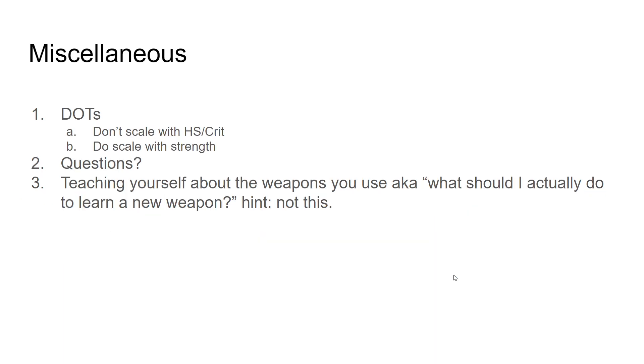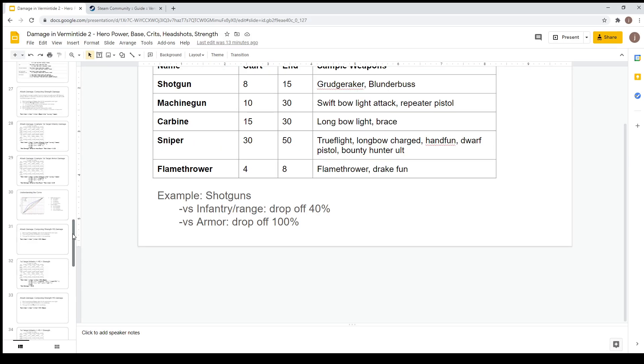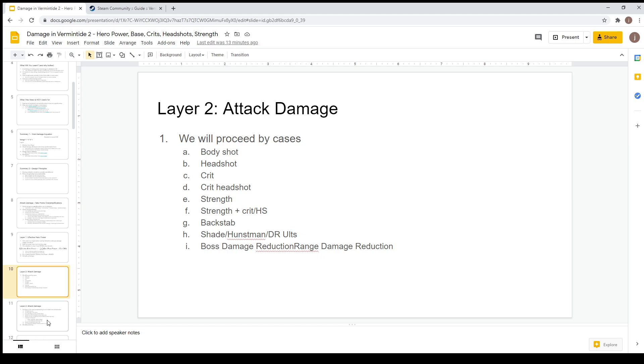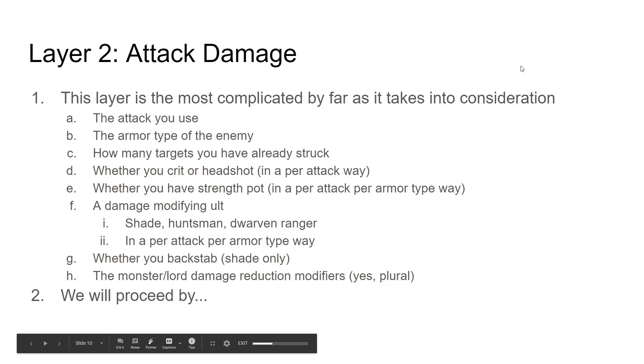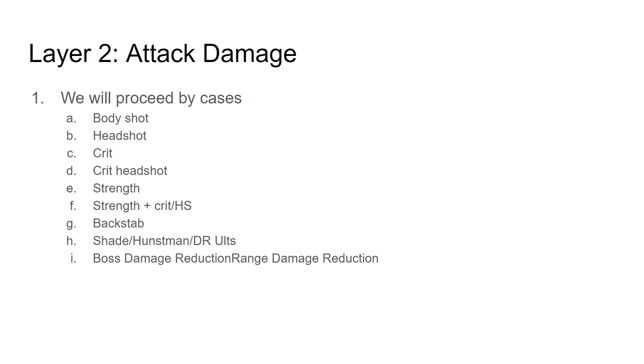Let's move on to layer two, attack damage. Attack damage cares about a ton of things, so we're going to take it case by case, building up your competence and understanding. Remember, most of the damage stuff is additive, so once you understand one thing and another thing, you can simply add those two things together to get the overall.